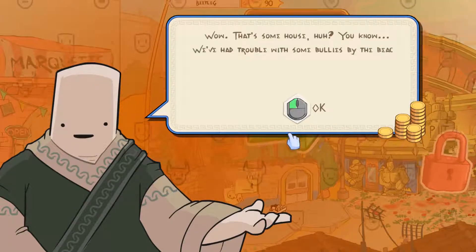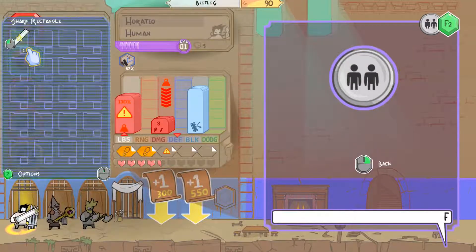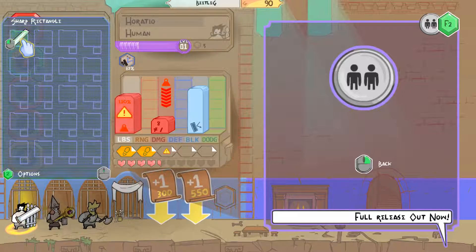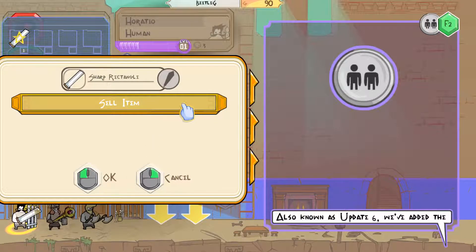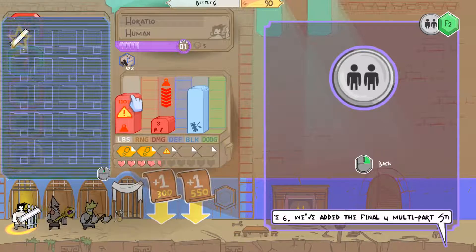That's some house, huh? We've had trouble with some bullies by the beach. I want to go back in there. We're giving Horatio the new sword because it's way better. Two options. Oh no — thank God, I almost sold it.